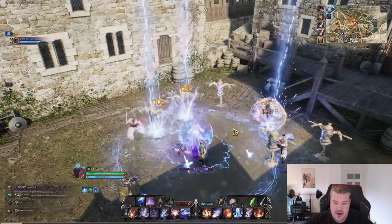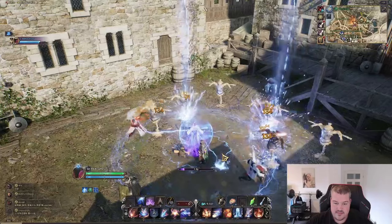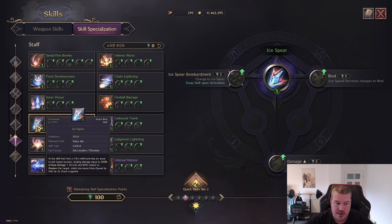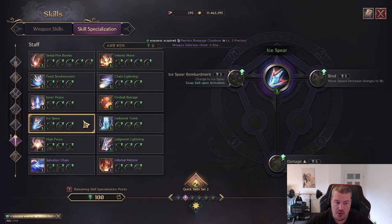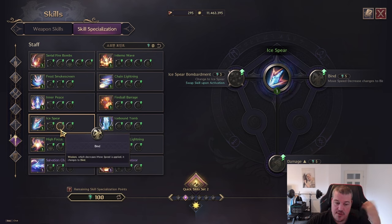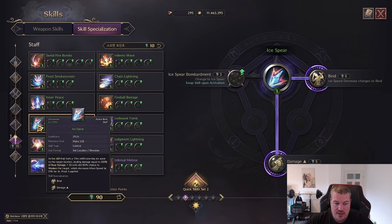The Ice Spear deals a bunch of damage and has an 80 percent chance to apply a 51 percent movement speed debuff. It works well if you use Frost Smoke Screen and follow up with Ice Spear — the attacker can almost not reach you unless he has a gap close ready. You have the option to turn it into a skill that shoots eight ice arrows at the same time, or change it from a move speed debuff to an actual bind so even a gap close wouldn't work, and you can boost the damage.